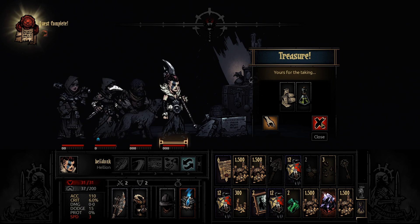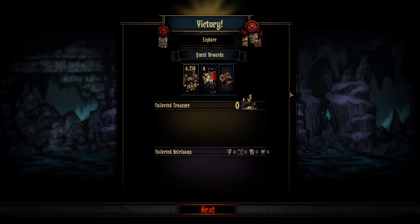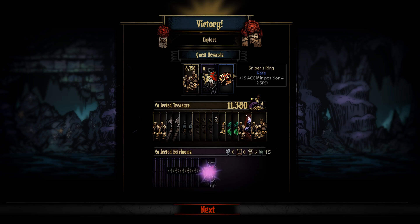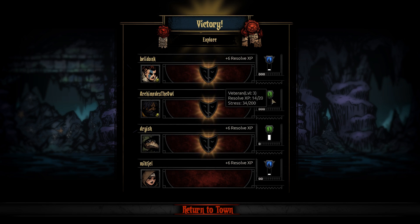GG! We got a lot of crests, and we got our Sniper's Ring. So we're finally going to be able to use either an Arbalest or a Grave Robber from the very rear and do lots of damage — they'd both be fine. That is a lot of crests. Mitchell and Belladonk are now level four, and it looks like Archimedes has leveled up to level three.